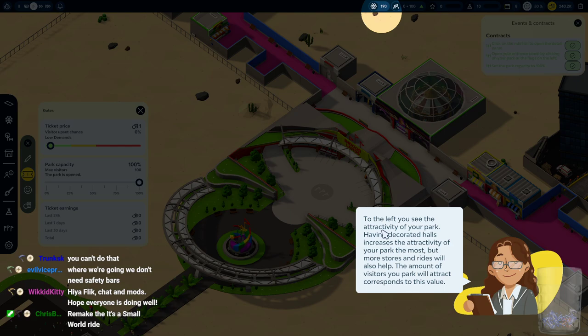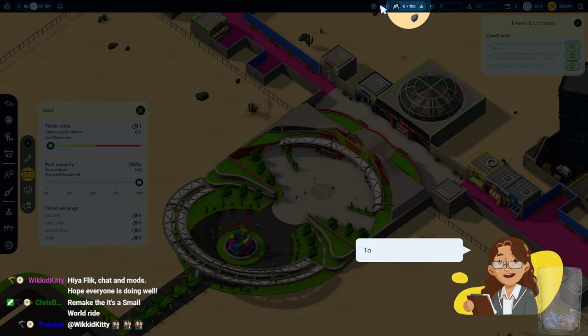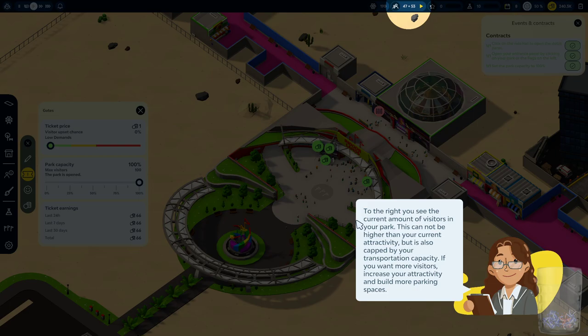The park is closed — ticket price, park feedback, finances. I want to open the park. Set park capacity to 100%. To the left you see the attractivity of your park — the amount of visitors your park will attract corresponds to this value. Oh, there it is, highlighting right there. Look at them all — they're all bouncing in! Build more transportation capacity. Thank you and Caligon for resubbing again — welcome back and thank you for hanging out.